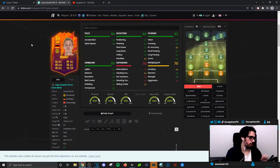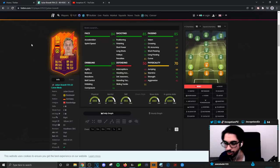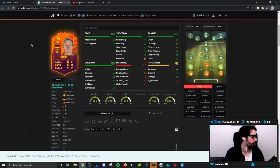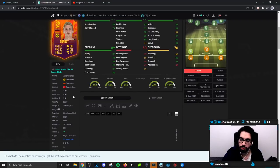Hey guys, Inception here, welcome to another video. We have the new Julian Brandt card to review today. I'll do this introduction through the card stats while I do the card afterwards. With Julian Brandt, we're looking at a card who is six foot one, four-star four-star capabilities, with the high/medium work rates — so right off the bat for the meta of the game, we're definitely starting off really nicely.